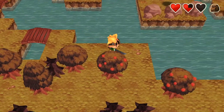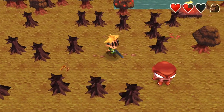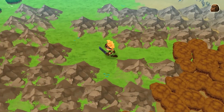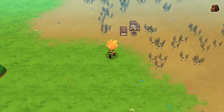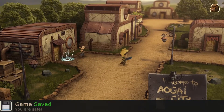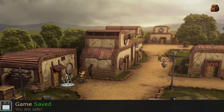All right, let's go out south because I think that's the shorter distance for us. Let's get back to town and see where they want us to go next, at least for the other half of the pendant. Let's save the game while we're at it.